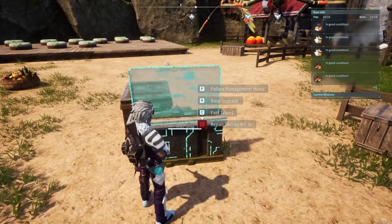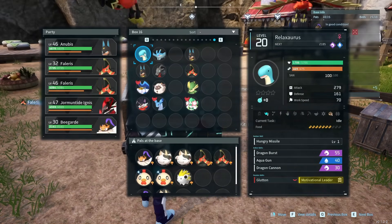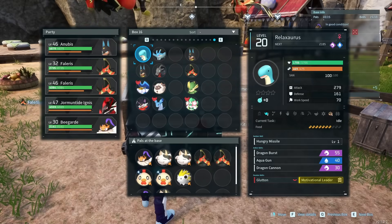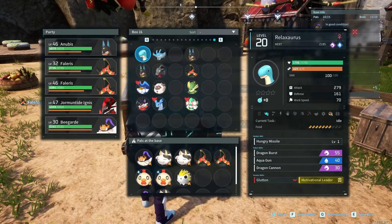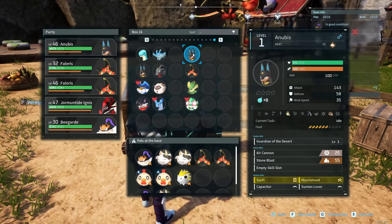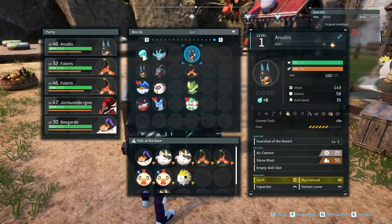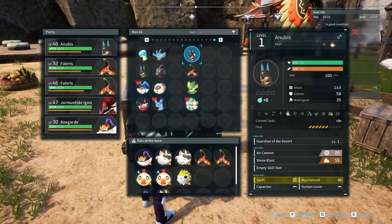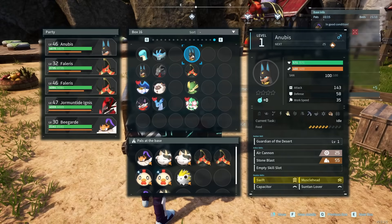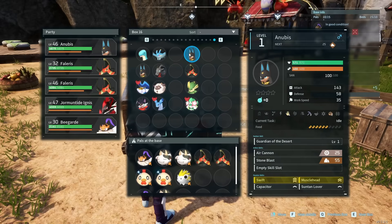In terms of the pals I'd recommend for early game, the main one is going to be Anubis. You can breed Anubis by just using a Relaxosaurus, which is fairly easy to find - it's in the same area as the Mozzerinas, a little bit further to the northwest, usually around level 15. Combine that with Acceleray and you will get yourself an Anubis. Anubis is a great pal because it can do handiwork level 4, meaning it's incredibly quick at building and crafting, as well as mining level 3. It's also a very small pal, meaning it very rarely gets stuck, which makes it excellent for use in your base, and it's an amazing combat pal too.